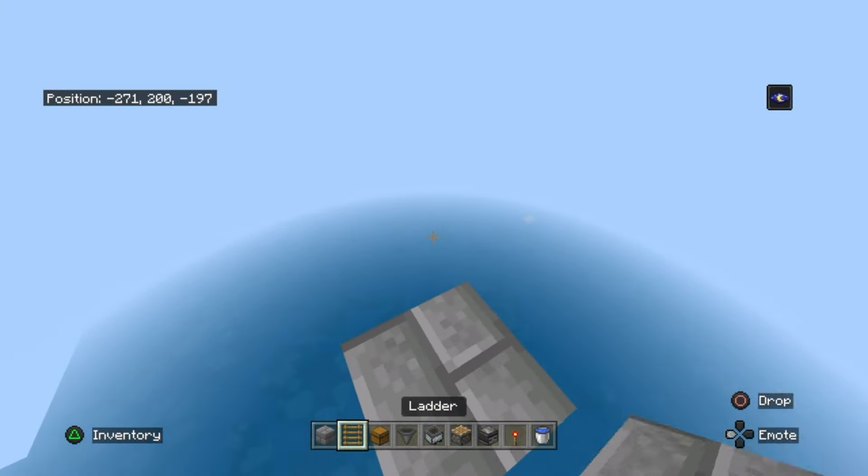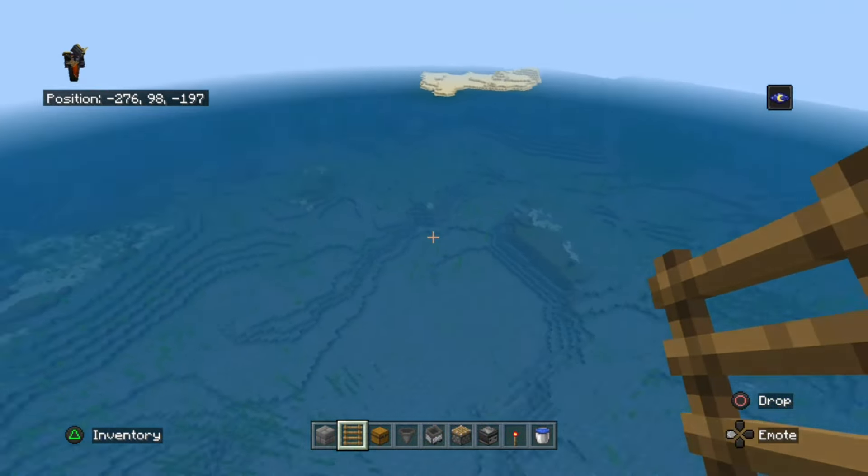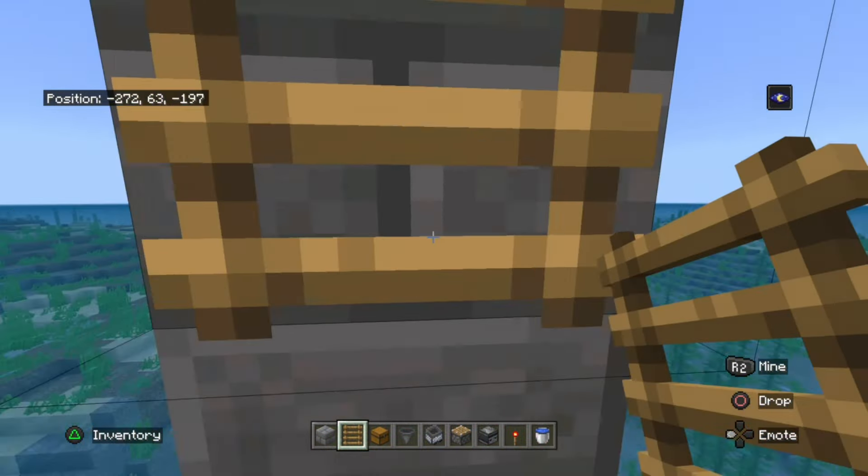First things first, we need to build up to level 200. Once you are on level 200, jump all the way down and place your ladders going all the way up.